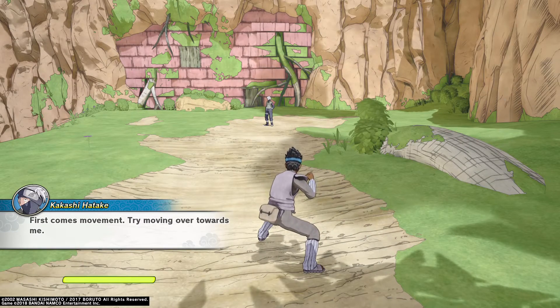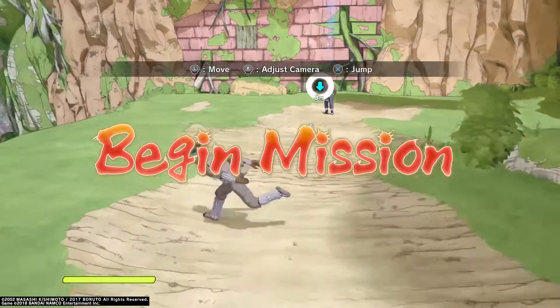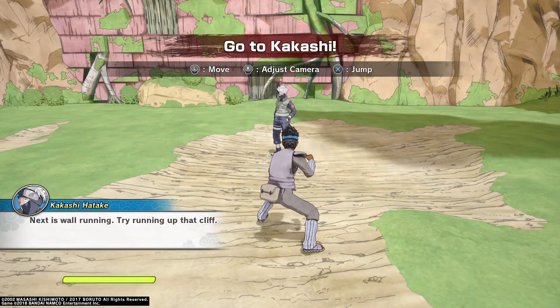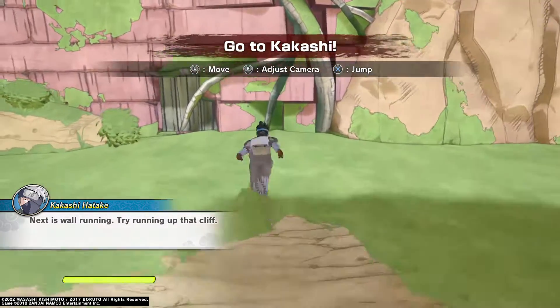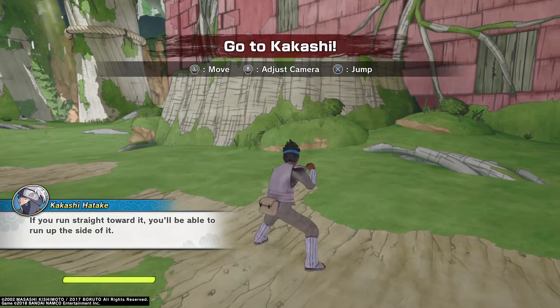First comes movement. Try moving over towards me. I already done movement. Next is wall running. Try running up that cliff. If you run straight toward it, you'll be able to run up the side of it.